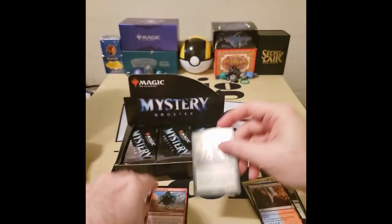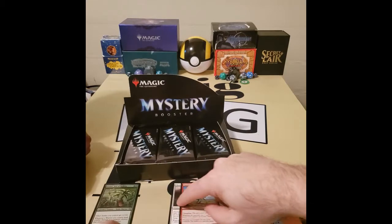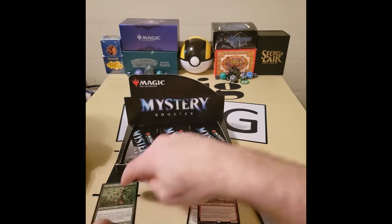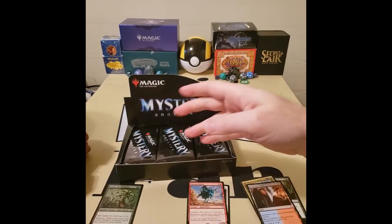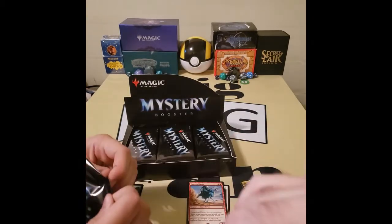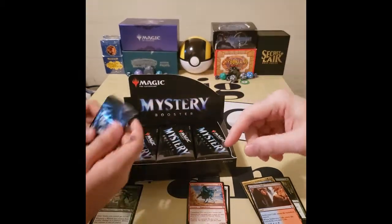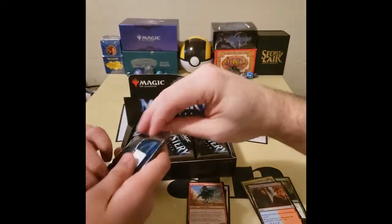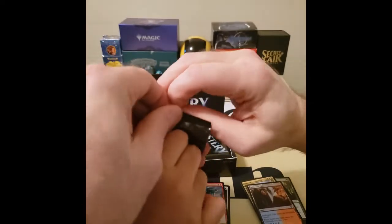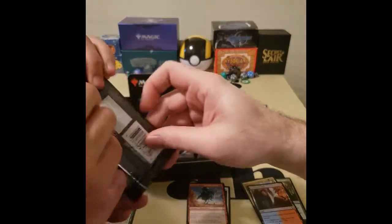Suke, Son of Shiro. So what we'll do is highlight Rares, Mythics, and Foils. Go ahead, open your pack. Bring it over here so they can see it. Okay, I'll move this over here so you can do it. The packs are brand new so they're super stiff. Sometimes they have a little tear thing on them too.